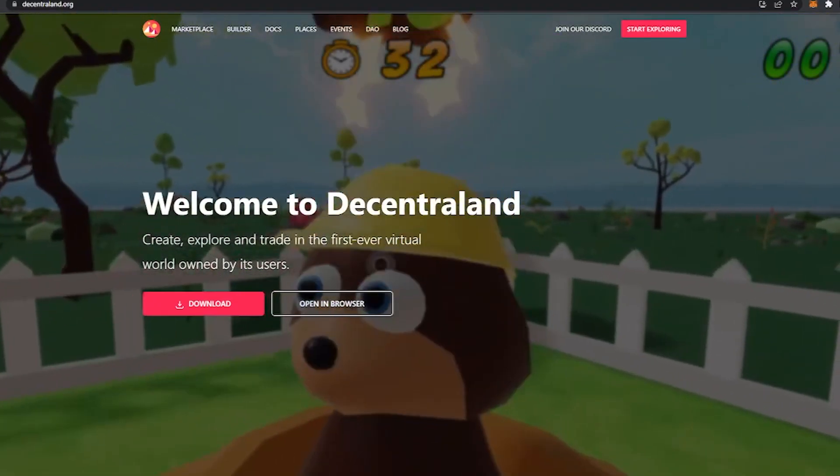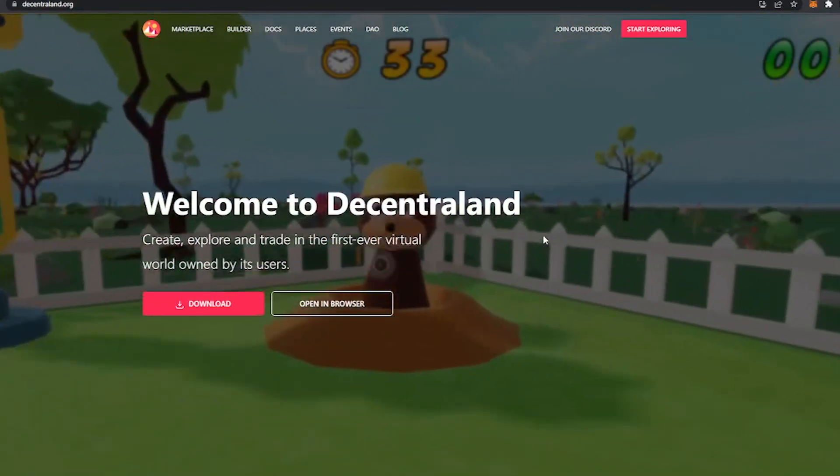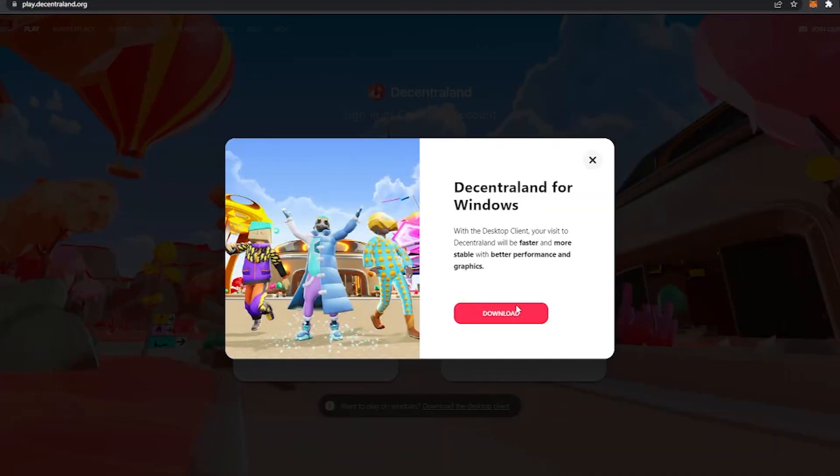After going over the hardware requirements, go to Decentraland.org. Click Open in Browser. You don't have to download anything.